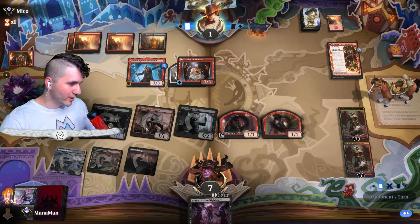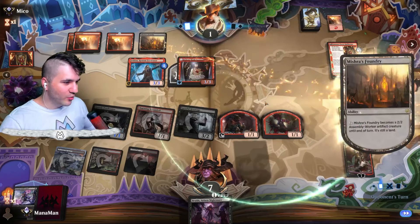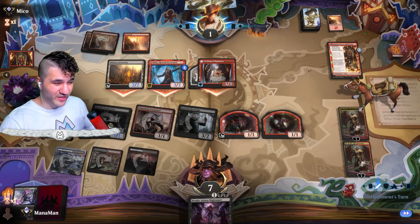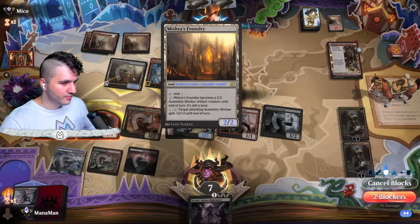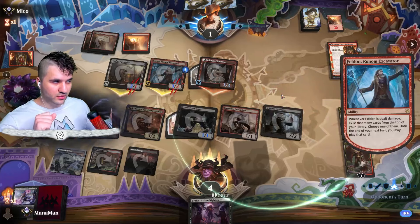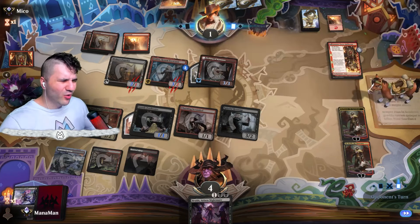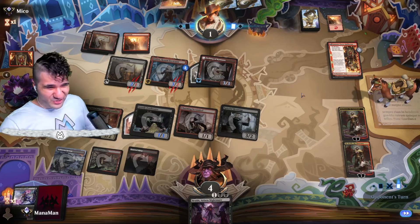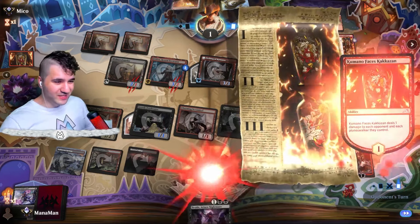I've got two blockers. I'll definitely be blocking with the Devil token because we can pop off if they don't have another Monstrous Rage. I'm absolutely blocking — block you, block you. You have trample anyway, so whatever. Down to one. Oh — I forgot about the exile. We're not going to get the Devil, it is what it is. We should still be good — they either finish us right here or they don't. Come on! We'll take out one of our Obnixilis but I think we're still good.